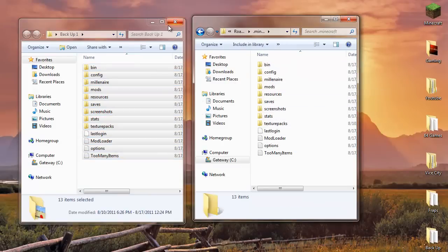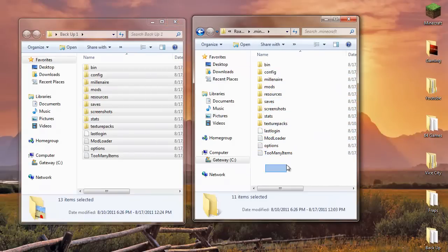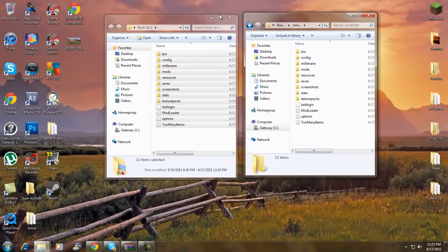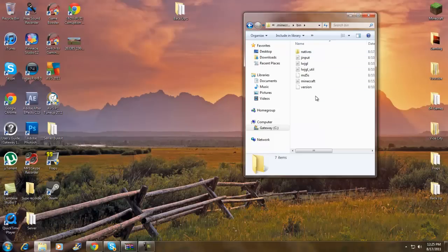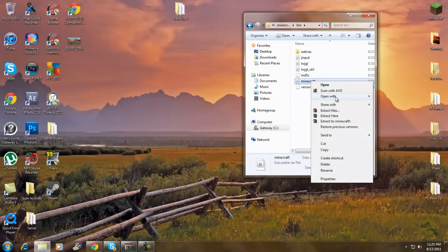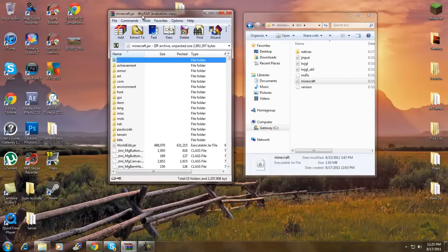Highlight everything in your .minecraft folder, copy and paste it all into the backup folder. Once you've got that, you can exit the backup folder. If anything goes wrong during the mod installation, you can just delete the modified folder and restore from this backup and everything should be fine. Now go to your bin folder, find minecraft, right-click it and open with WinRAR archive. Once you've done that, delete the META-INF folder — just right-click it and delete it.